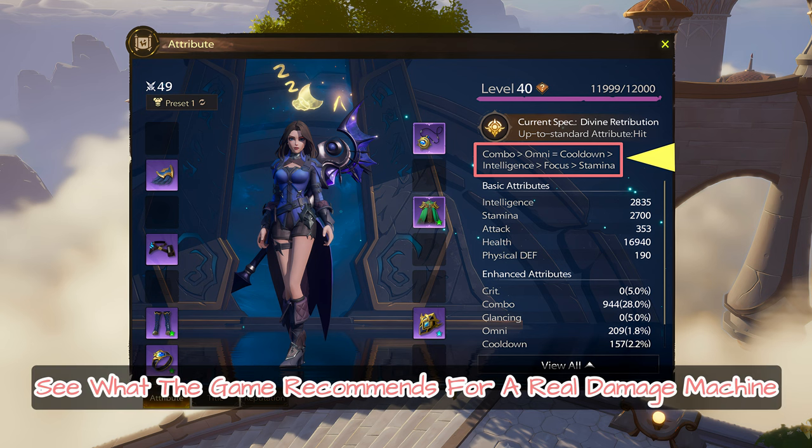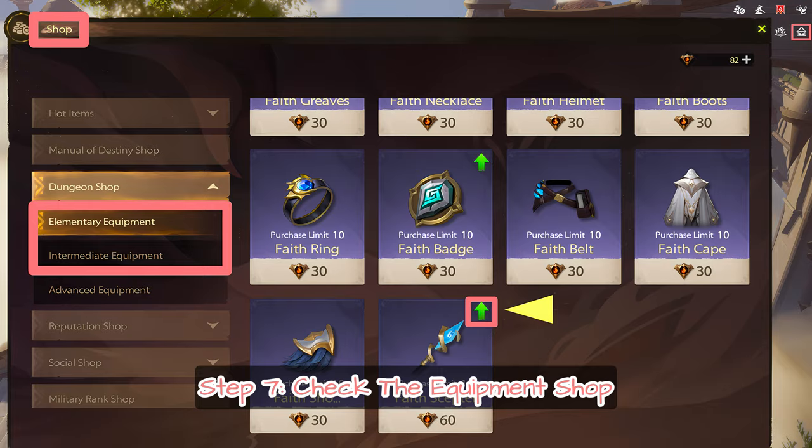Step 6: Check your attribute menu. See what the game recommends for a real damage machine.